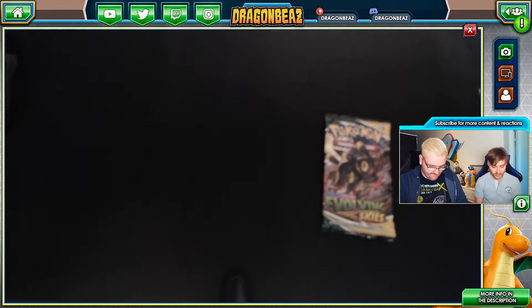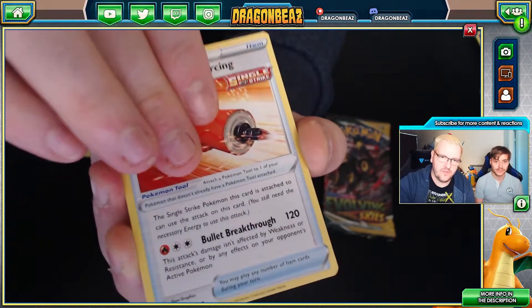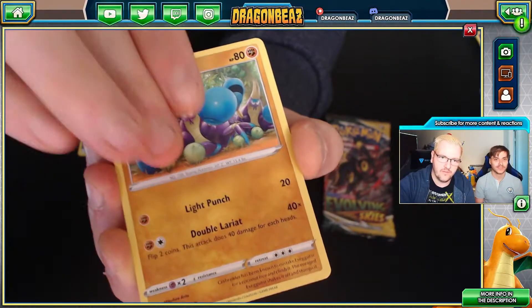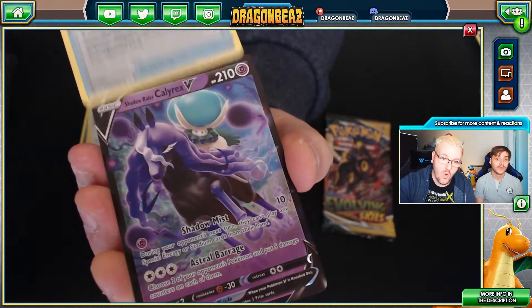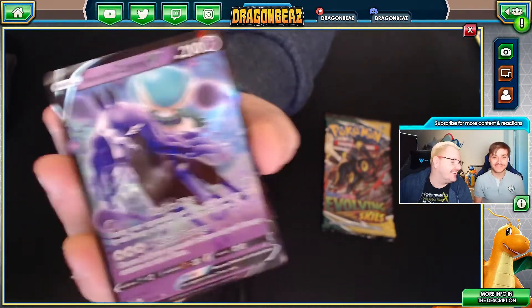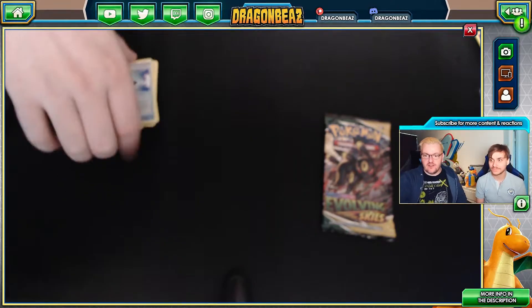Chilling Reign now. The one card I really want — and I've seen — is the full art Moltres. There's a beautiful Moltres card in this. I just want the Shadow Rider. Echoing Horn, Scroll of Piercing, Avery, Venipede, Spew, Corbolla, Golet, Porygon, Reverse Holo Rugged Helmet, and... Shadow Rider Calyrex! That's cool! I'm happy. I love how you're like 'I want that,' and that's what we got. That is a nice card. We've got both of them now — Ice Rider and Shadow Rider.